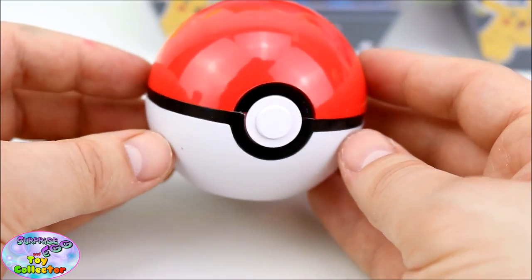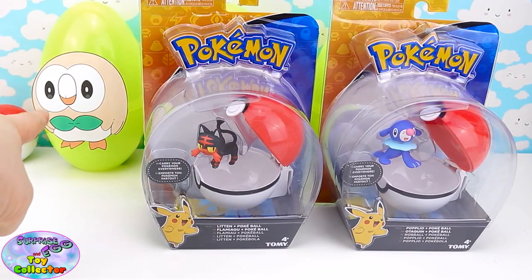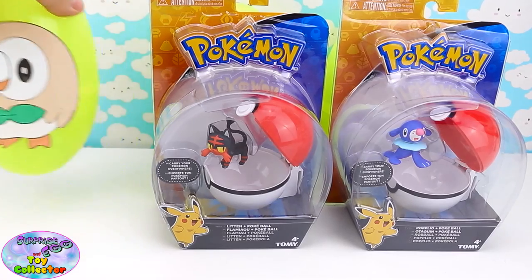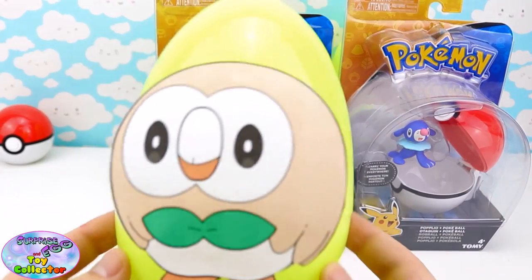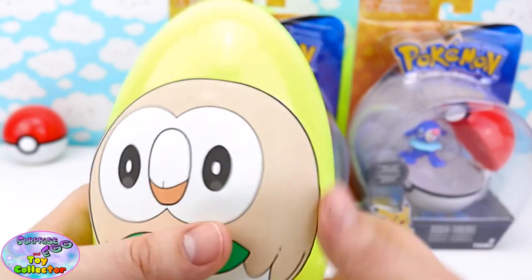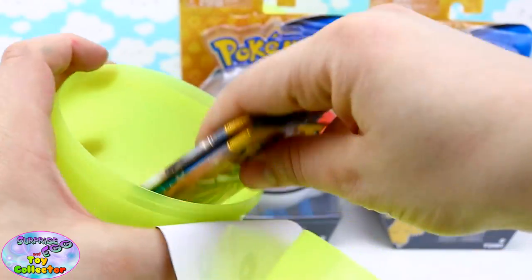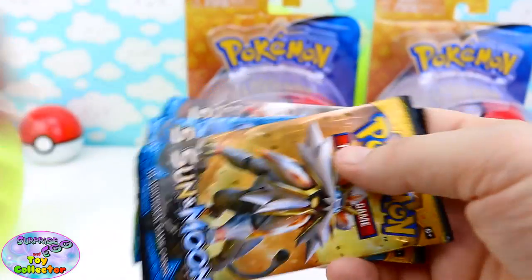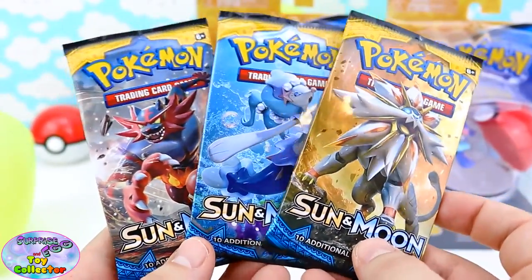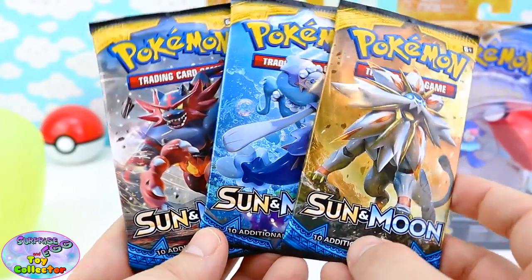That is so cool! So as you can probably see, we have our very own Pokemon Rowlett Surprise Egg — this looks super awesome! Let's see what's inside! And inside we have three brand new trading card booster packets, and these are from Pokemon Sun and Moon!